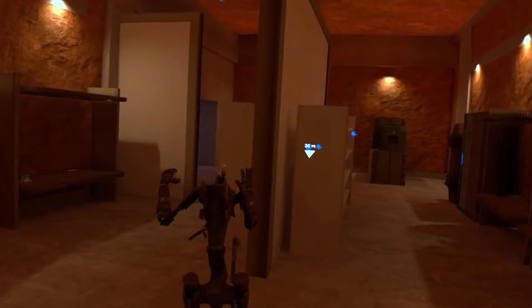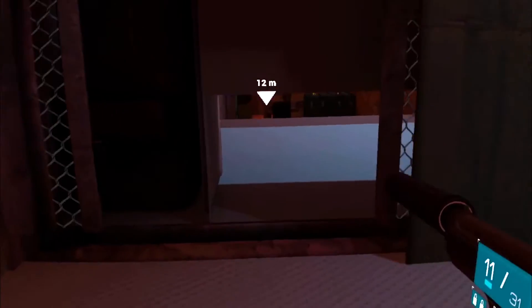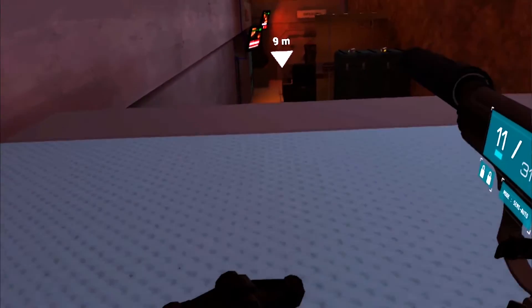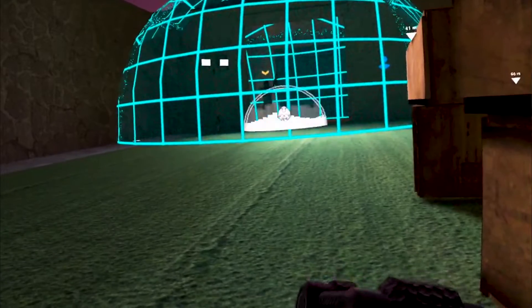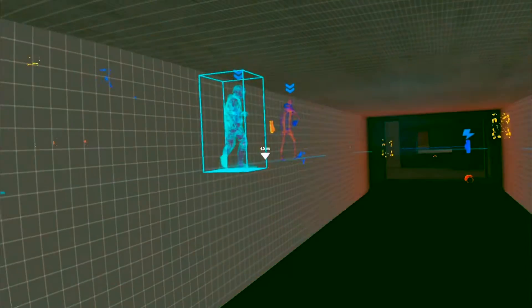Sooty is predominantly built around stealth. He's small, he's tricky, he can fit in small gaps, and he has an awesome tool to distract people by using his voice — or by using the player's voice. You can just be a bit more cheeky as Sooty. You can create environments where he can go underneath tables or little pipes.